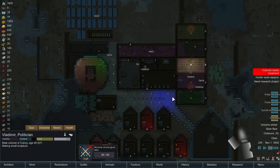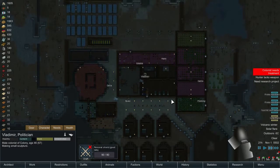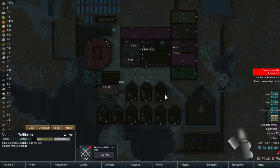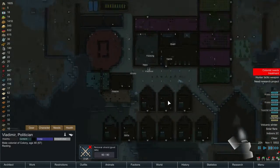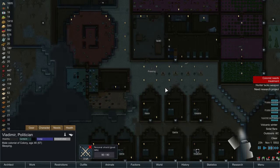We've got a solar flare right now. Everything is going down — my electricity, everything is going off. We're in the dark, guys. Hopefully it won't take too long; should pass in about a day.